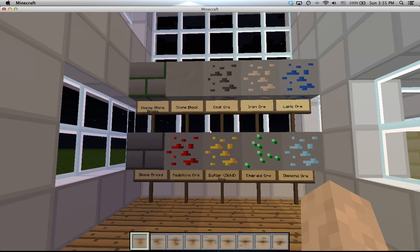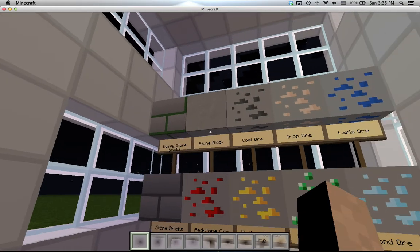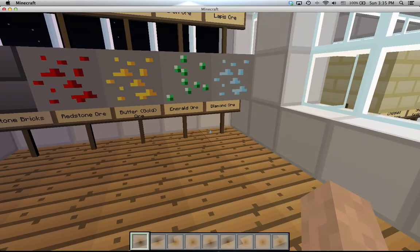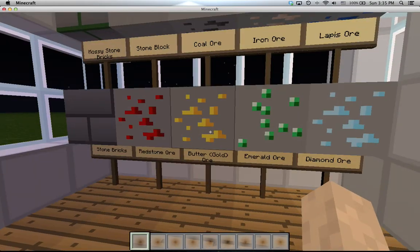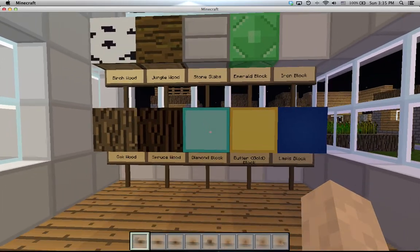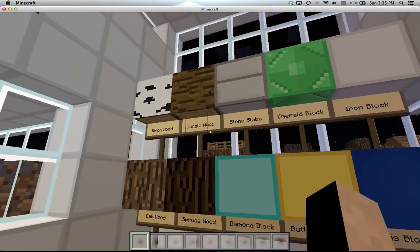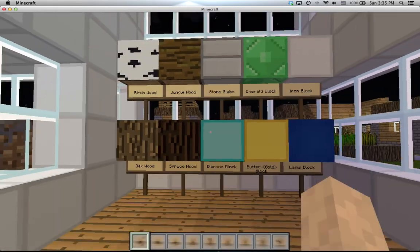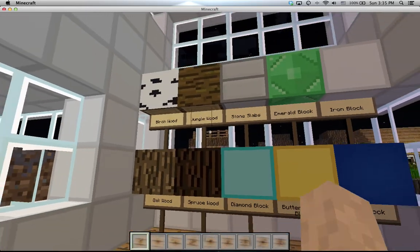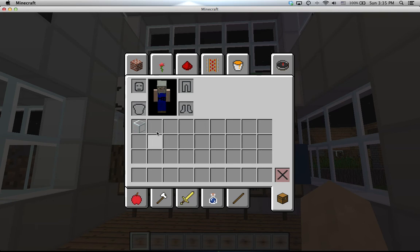This is basically a smooth texture pack. It basically takes Minecraft into its smoothest textures. As you can see, it's very smooth. It might not be good for some of you just because you want something more wild, but for someone who just wants things to be a little more simpler, it's perfect. Simple design and the inventory — it's pretty good, smooth.